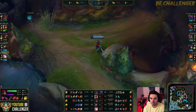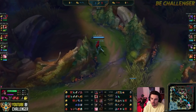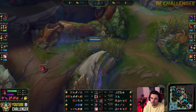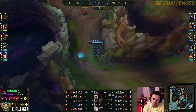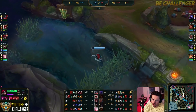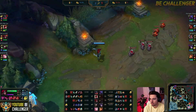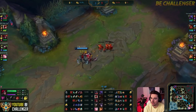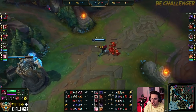One very good tip against Katarinas is having a laner that hard shoves. Even if you pick something like a Viktor that can hard shove — sure, Katarina can burst you because you don't have much mobility, but being able to hard shove the wave over and over keeps her in the lane. And when Katarina is in lane, it's not that good. Katarina excels at roaming around the map and picking off comps that are overextended or in bad positions. So if the Katarina is sitting on the tower all early game, it's a pretty safe bet she's not going to get ahead.